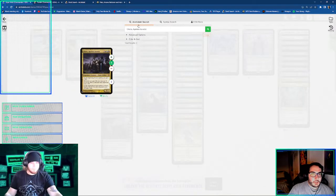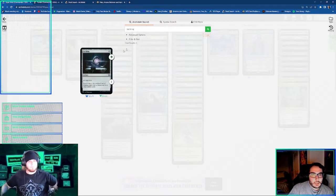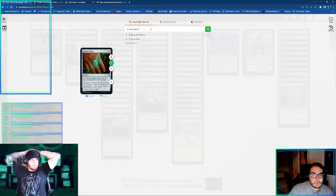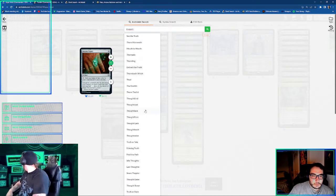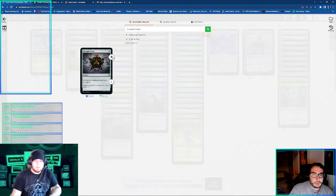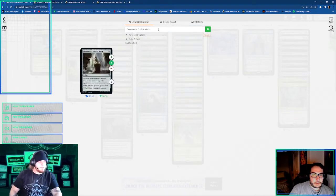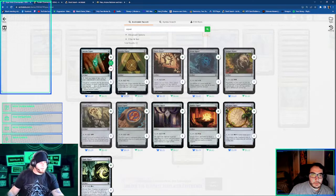What kind of ramp do you play? I think I'm running all the signets and talismans. Soaring. Arcane Signet. Are you playing the Decanter and Thought Vessel? I think so — actually, no, I don't think I have the Decanter. I think that was one of the first Decanters I got. You definitely want both. I think I was playing every signet and every talisman, because the little damage you lose isn't as important. And just having two-mana rocks and like a Fellwar Stone.